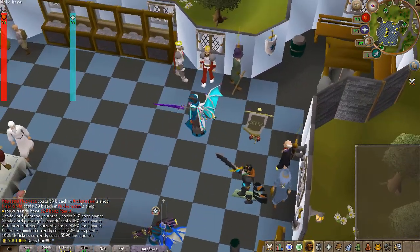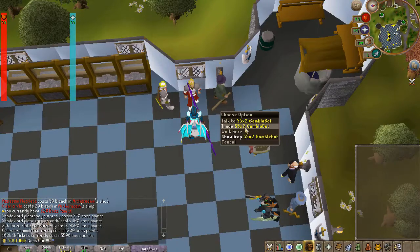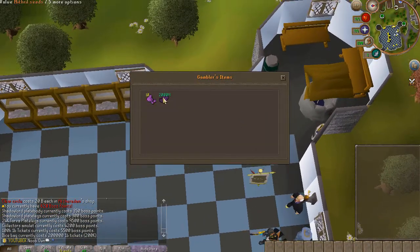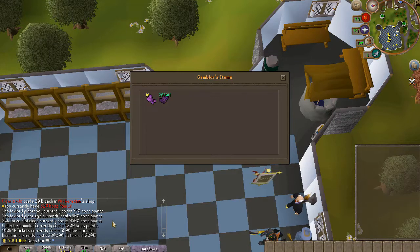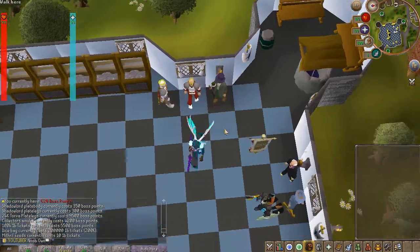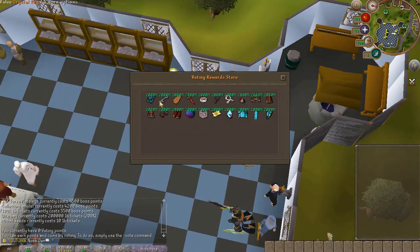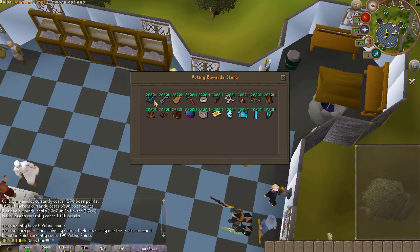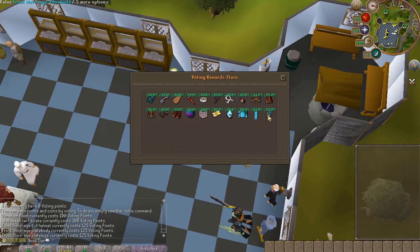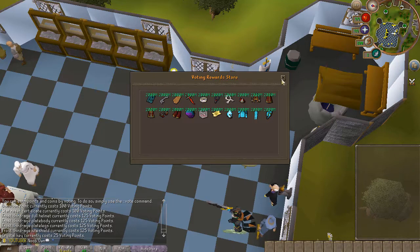There's a well where you can donate to give the server benefits — I think it's a drop rate and experience boost. There's also a gamble bot where you can buy a dice bag for 200 trillion, buy mithril seeds for 1 billion per 10 seeds, or talk to the bot to do 55x2. You can also check out the vote rewards — you can get donation points by voting, though one donation point costs 100 voting points. There's also a nice frost donation item that looks really good, crystal keys, fire capes, and other cool stuff.